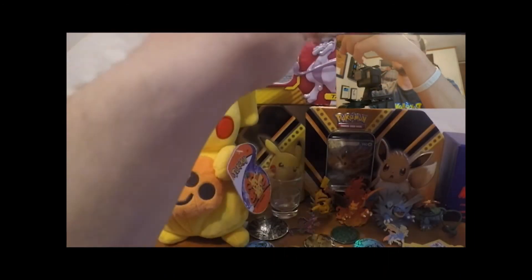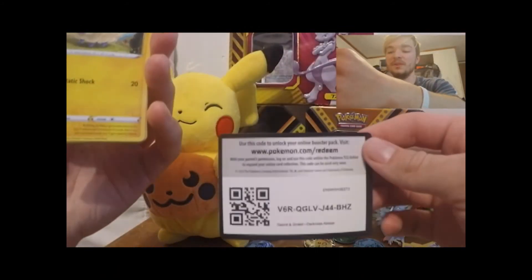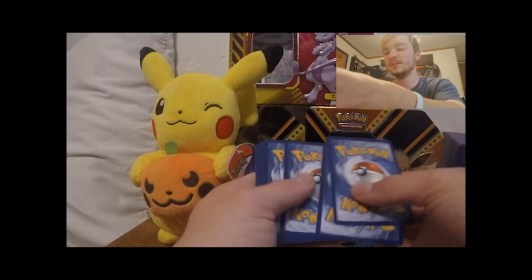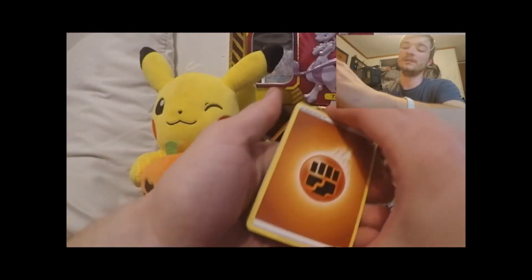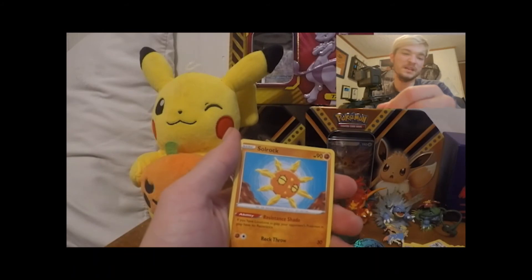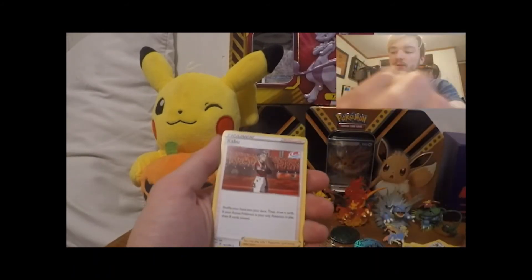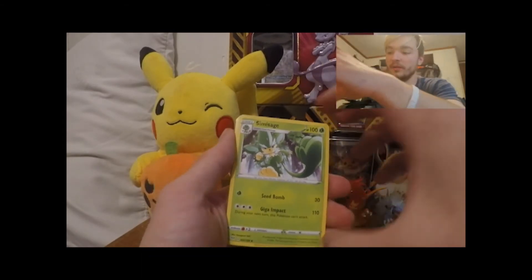Alright guys, this is our last pack of the day — the last pack for the tin. Here we go, there's the code card. Come on Darkness Ablaze, give us something — give us a Charizard, give us a full art, just something. Looks like four or five bucks — not bad, we'll take it. The promo is probably worth four or five bucks, so we need a five-dollar pull from Darkness Ablaze for it to have been worth the twenty dollars.